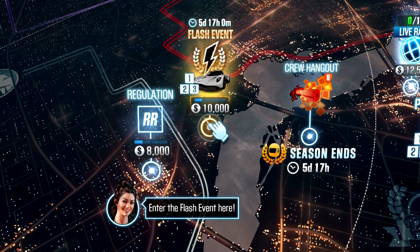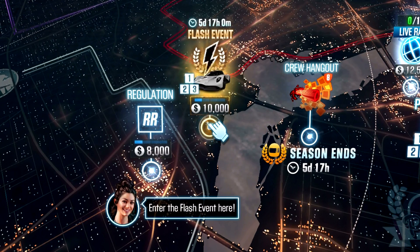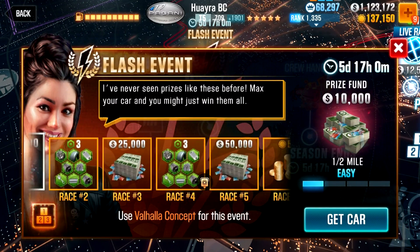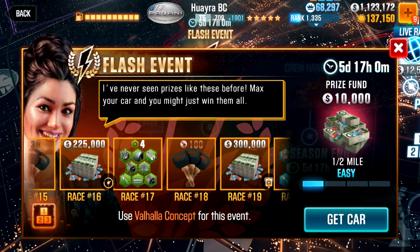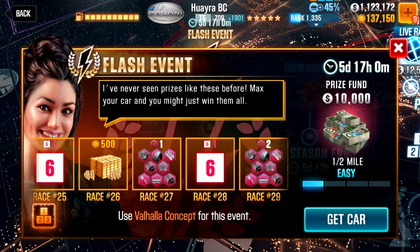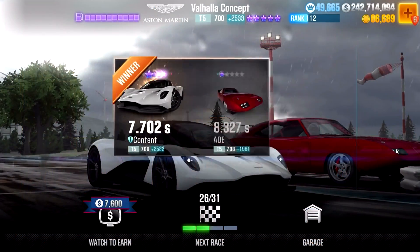Overall, the event is basically like any other flash event we've seen in the past — a 30 races rundown with a combination of solo races, speed traps, and sprint races. The total rewards come down to 900,000 cash, 775 gold coins, 280 bronze keys, 100 silver keys, and 10 gold keys, with 14 uncommon, 8 rare, and 4 epic Aston Martin fusion parts to win, and 2 stage 6 parts which can be obtained running solely on stage 5 fully fused.